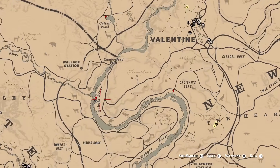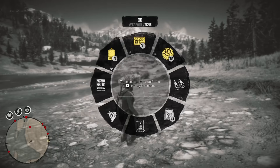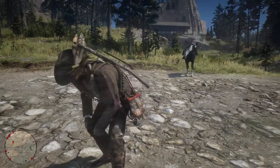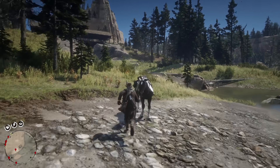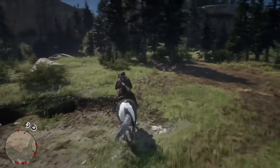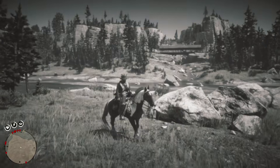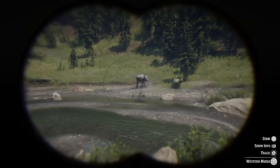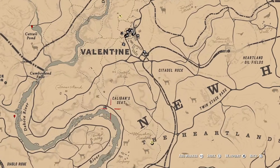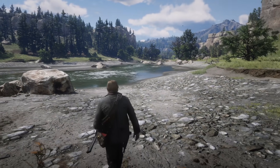Location number seven is going to be along the Dakota River south of Cumberland Falls, and here you're just going to drop the bait along the riverbank — there's nothing special about this location, it's pretty straightforward. Location number eight is also going to be along the Dakota River, but this time south of the crossroads beneath Caliban Seed. Again, it's the same thing here — you just drop the bait along the riverbank.